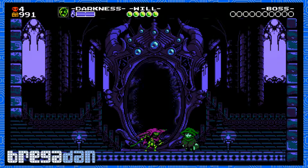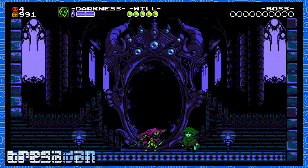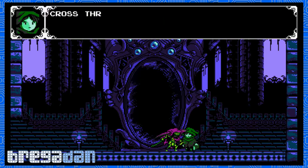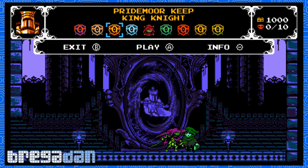What is happening, guys? It's Brigadam. We are back with more Specter of Torment for the Shovel Knight game. Last we left off, we did the introduction level and the tour of the hub world. So now we're going to speak to the Dark Acolyte and get through the first of the missions proper. We are doing King Knight and Pridemore Keep first. So let's head on in.